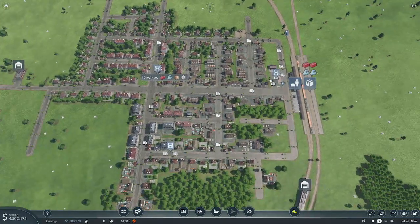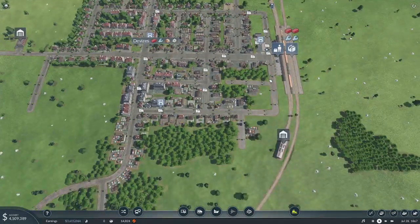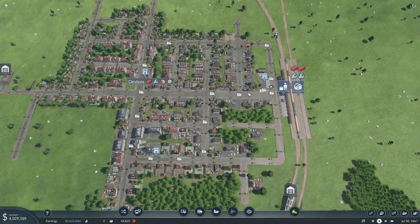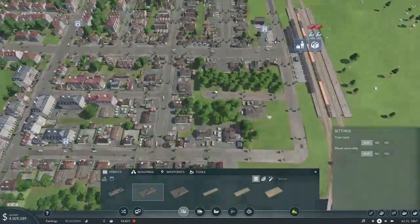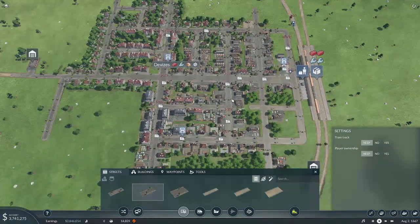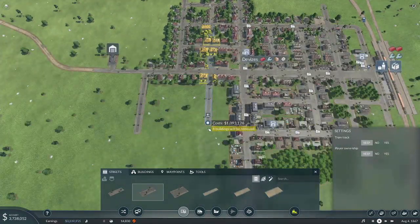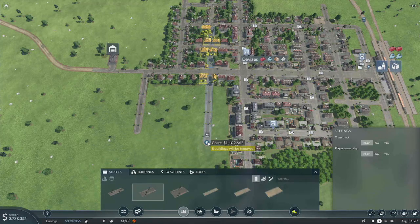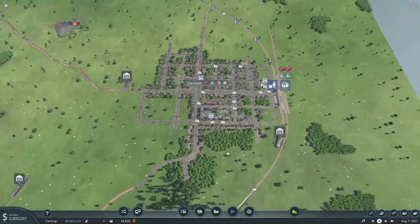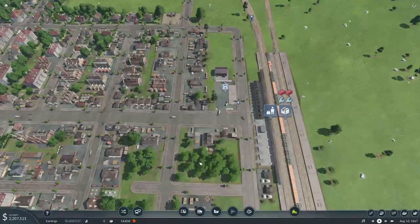Let's get our public transit going. I want to try to avoid setting it up so that the trucks and the public transportation are sharing too many roads here. I hate to say it, but you are going to lose some houses there. We'll run across to there — should be good. I think we'll run around here; we're going to be sharing a little bit of road with the trucks but not too much.